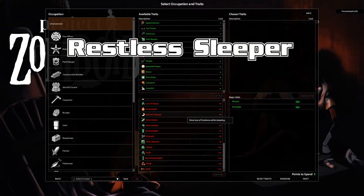Restless Sleeper — slow loss of tiredness while sleeping. There's a little more to it than that: you actually sleep for fewer hours each time, as well as having a slower loss of tiredness when sleeping. So slower recovery, and you're able to sleep less each time you sleep.